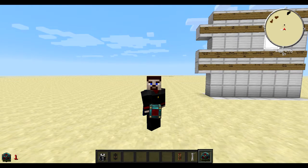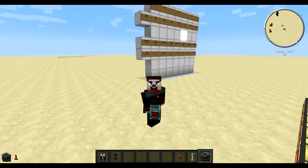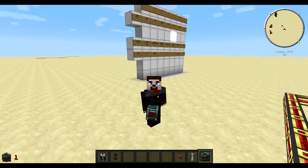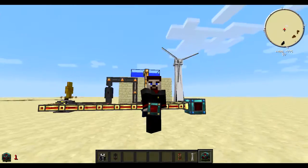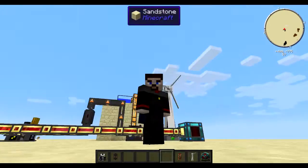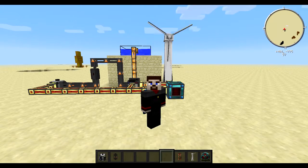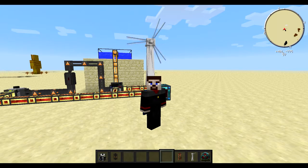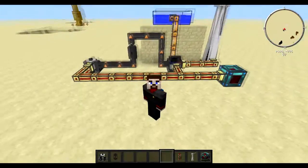Hello everybody, it's Resender and welcome back to an episode. We're in the world where the channel scheduled a video a few weeks ago because I needed to test something. The thing I needed to test is the possible setup for the new power station. Here you see all the elements — I need the windmill because I need some power to start up the electrolyzer.